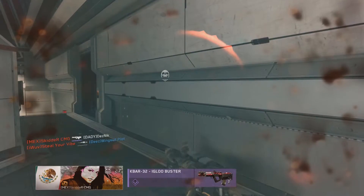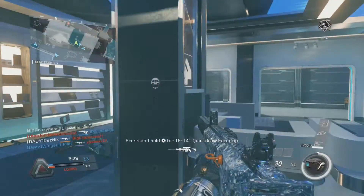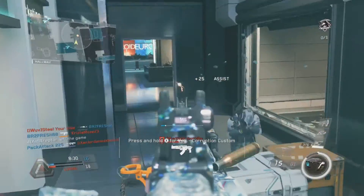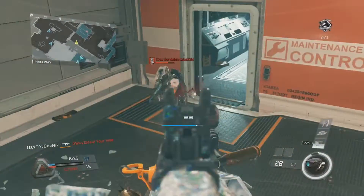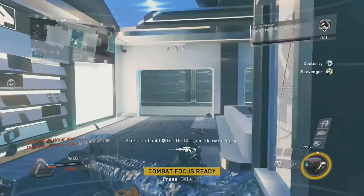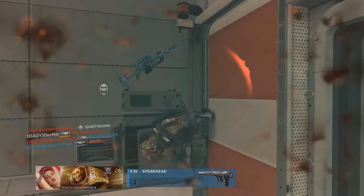There is one game mode I specifically recommend to get the challenges on Assault Rifles done, and that is Hardcore. Hardcore is literally the best. Getting headshots on Hardcore is ridiculously easy because it takes like one shot or two if you're unlucky. If you don't like Hardcore you can play normal health, but it's a lot harder to get these challenges done. So take my advice and do Hardcore — just aim for the head, it's all spray and pray, but Hardcore makes it much easier.